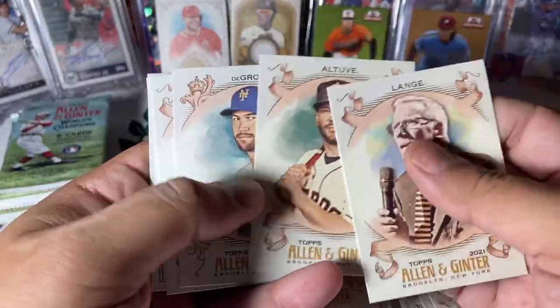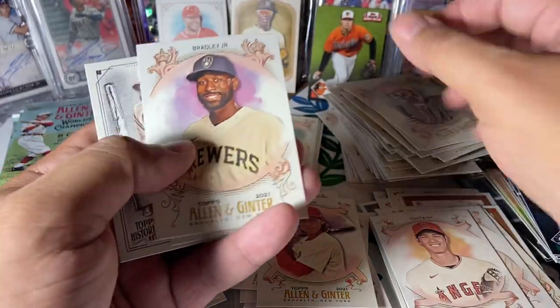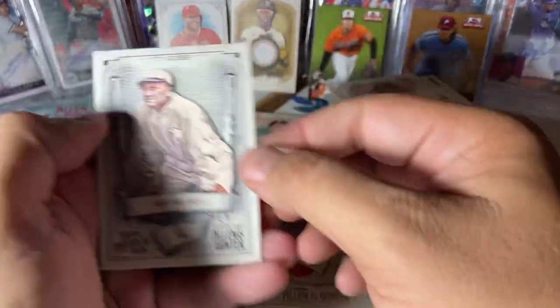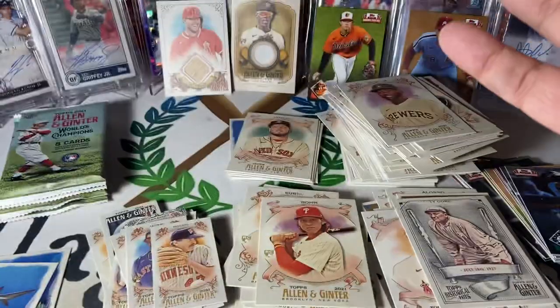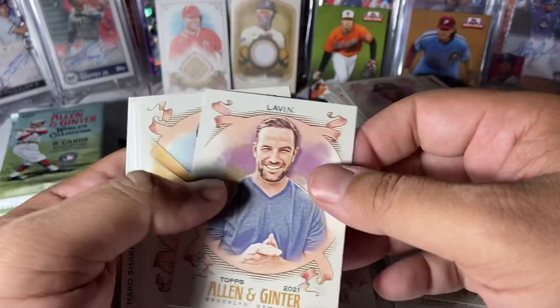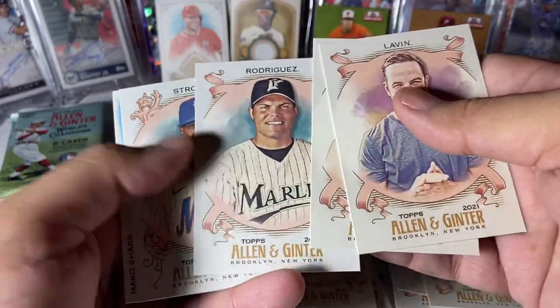Altuve, Altuve, DeGrom, Shohei — having a fantastic year. JBJ, Jack Morris mini. And Ty Cobb. Ty Cobb was one heck of a player, probably one of my all-time old-school players. Tatis, TJ Lavin, Ty Cobb again. Pudge, Strobin.